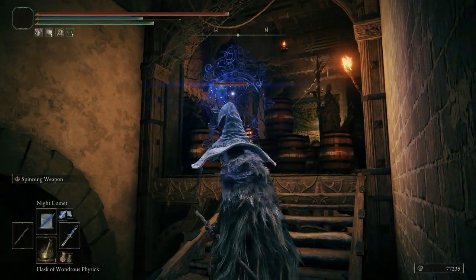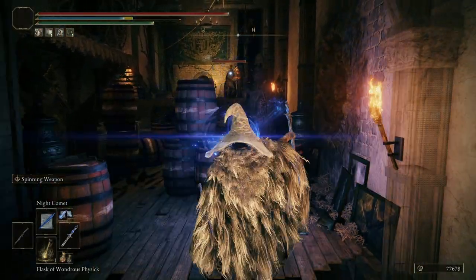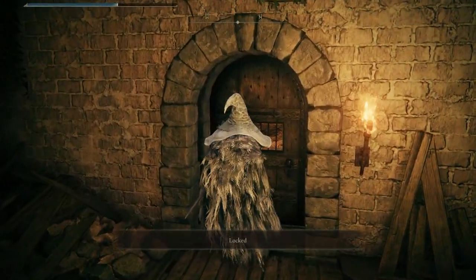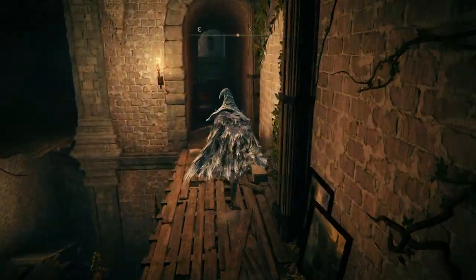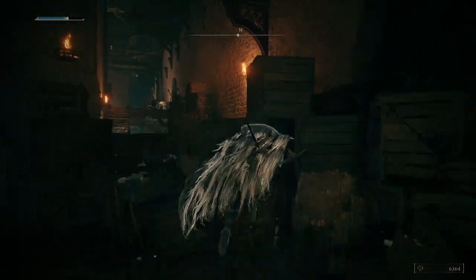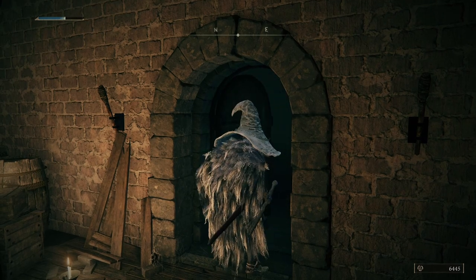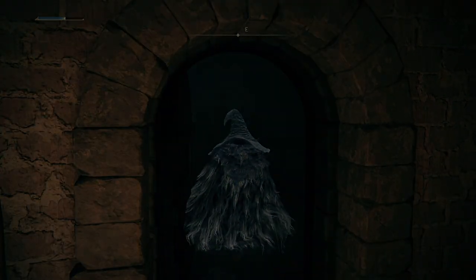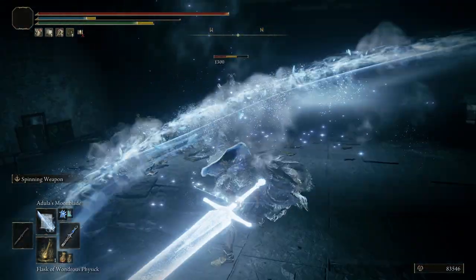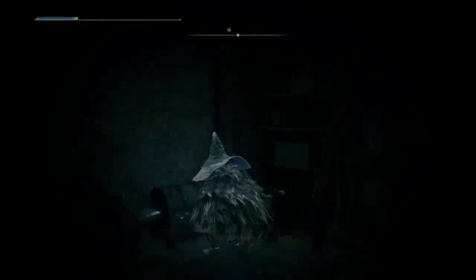Heading up the stairs, you'll want to be wary of the commoners throwing firepots at you, especially since you're so close to those explosive barrels. Take them out and push forward to a door, which you'll find out is locked. Turn around and head up the stairs, deal with the commoner throwing firepots, and roll through the debris to find the staircase to move forward. Where you defeated the second commoner will be a door, and when you head inside, you'll quickly find out that you're trapped. After Gostok finishes cackling, you'll be swiftly attacked by a banished knight who you're locked in the room with. Defeat him and head to the north to find a chest.